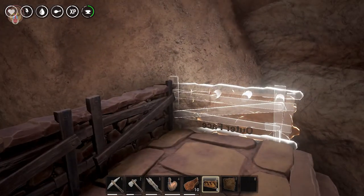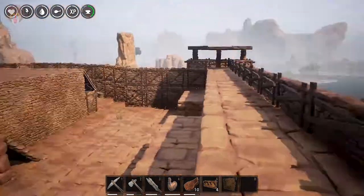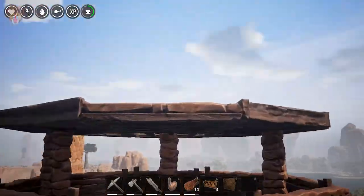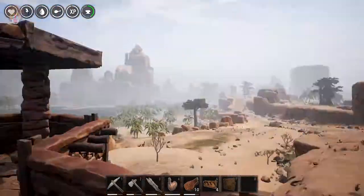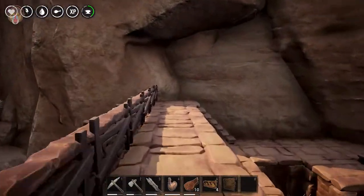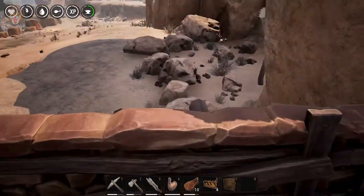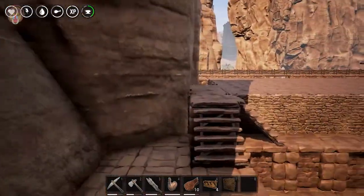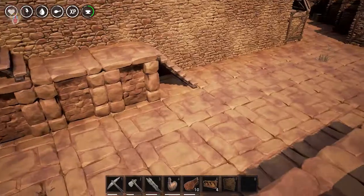There we go - now this looks awesome. Maybe I'll put something on top, like on the roof. Maybe I want to build another tower over here, and then also directly on the other side, so that this entrance is covered by archers.